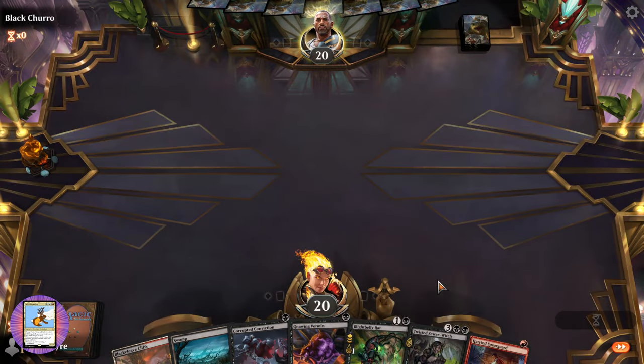Choose attackers — block with the fish. They're still getting poison through, what the heck! They're going to get another counter. I do like the lands and the Song though — let's keep those.